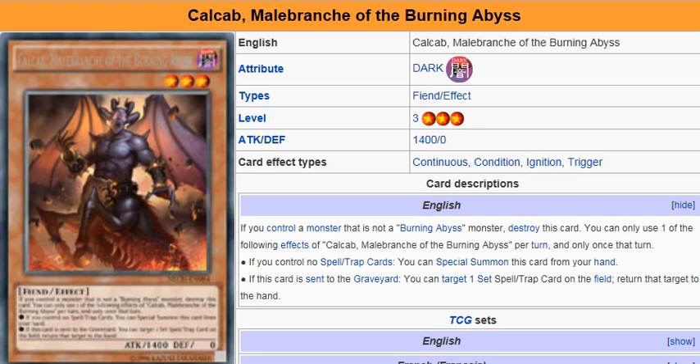Description: If you control a monster that is not a Burning Abyss monster, destroy this card. You can only use one of the following effects of Kalkab once per turn, and only once that turn. If you control no spells or trap cards, you can special summon this card from your hand. If this card is sent to the graveyard, you can target one set spell or trap card on the field and return that target to the hand.